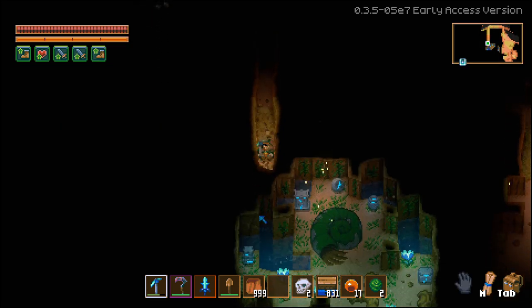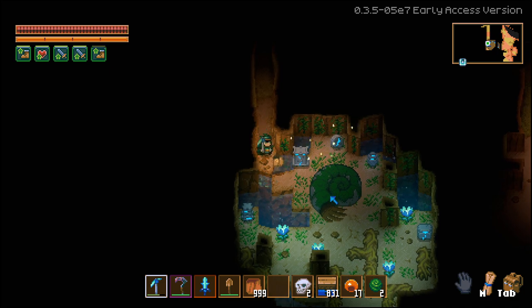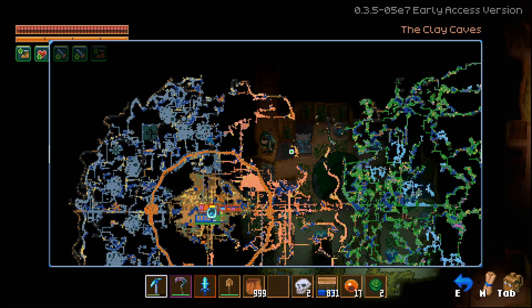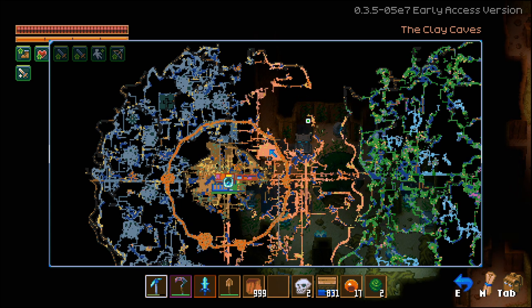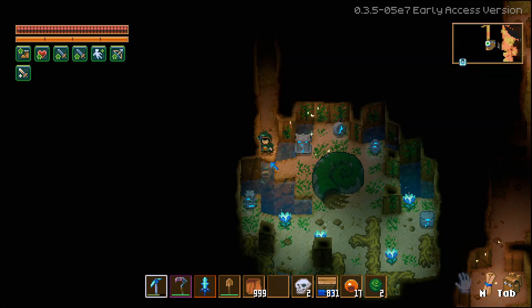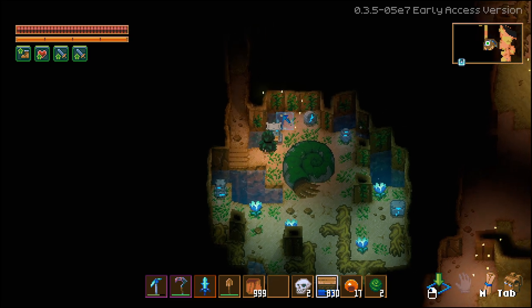Now, the structure you're looking for is this one right here — this Giant Ammonite right here. Unfortunately it can be in two biomes, and that's what makes it really tricky. You can find it over here in the clay biomes like I found, or the structure can be somewhere over here in the Forgotten Ruins over in the stone biome.